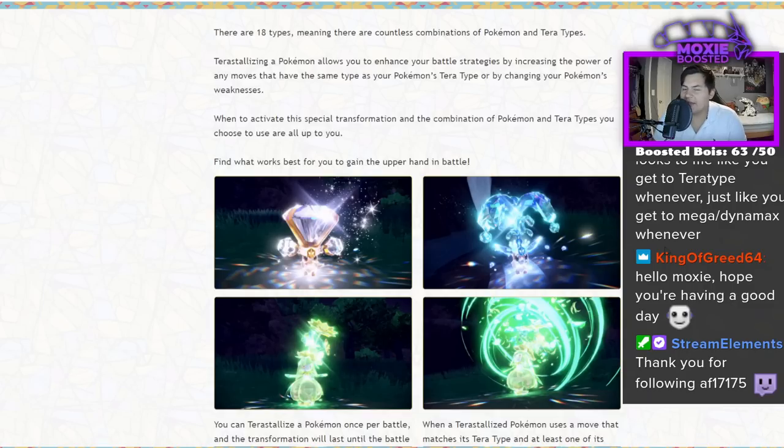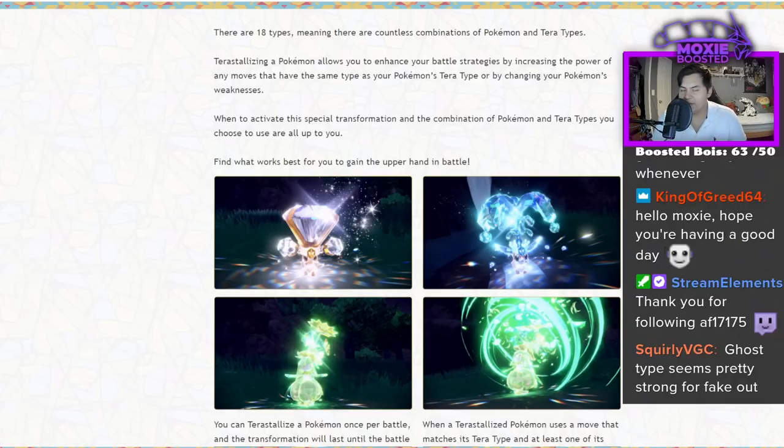What I'm hoping is that it activates immediately when you select it, because I'd prefer it to have Dynamax priority rather than Z-move priority, because Z-moves were speed-tier dependent. I want you to change your typing at the beginning of the turn rather than when you use your move. I think that'd be very cool.